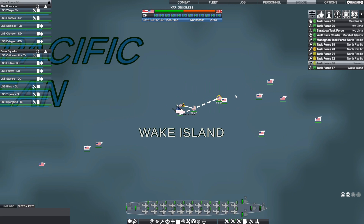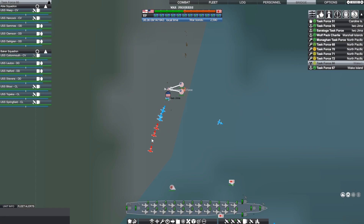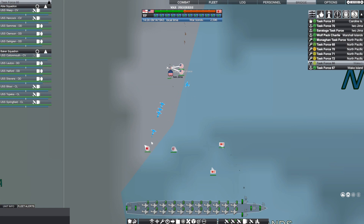Task Force 66 has just about arrived at Wake Island. As soon as they do, we're going to go ahead and forward them on to Iwo Jima, which I'm hoping will be made safe by that point. It seems like we've pretty well eliminated the Japanese threat, at least from any attack planes that could hit my carriers.